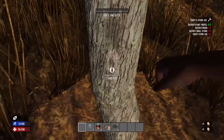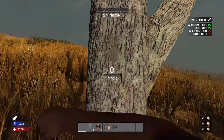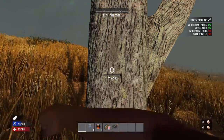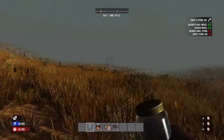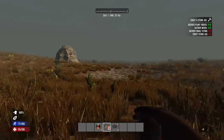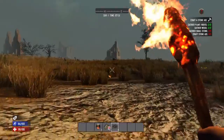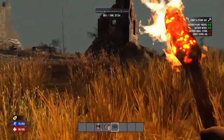Judging by this tree, it doesn't look like a Minecraft tree because Minecraft trees are square. And it's not breaking apart — I don't know what happened, maybe it got a new update. I can see in the bottom left I have stamina and health now instead of just health. In my inventory there are some weird objects: a can of chili, bandages, and a torch — though the torch icon looks different.